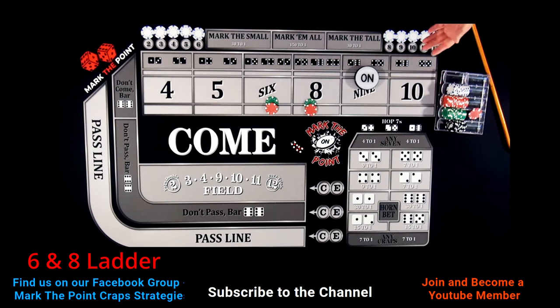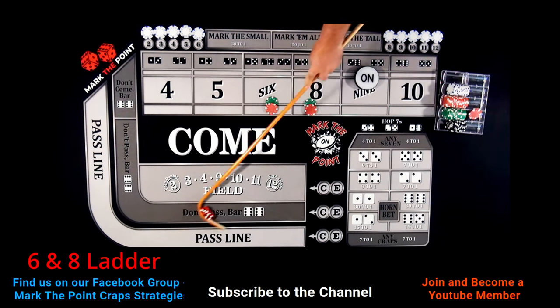A 4-3-7 ends the hand. We got out of it and got profit back into our rack. Turn the puck off, get another point. New point is on the 6 — drop down $60 total, $30 each. A hard 6 hits — pays $35, one hit in the books. Then an 8 hits — 5-3, pays $35. No matter what happens now, we're in profit. We don't have to worry about laddering up.